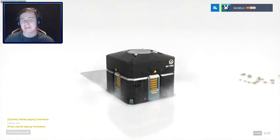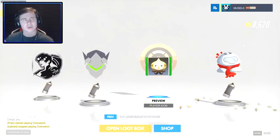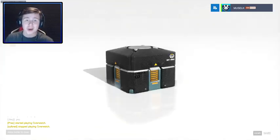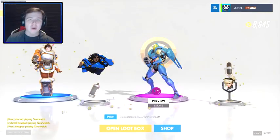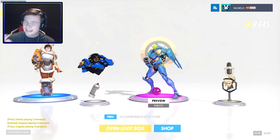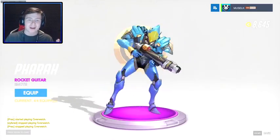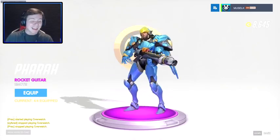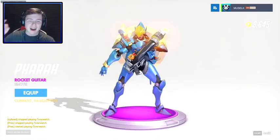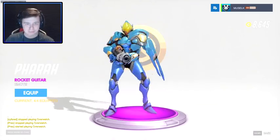Voice lines in these boxes never really make sense to me, but if they sound cool, they sound cool. Now, there are 11 new Legendary skins - or 12 maybe - basically all of them. I had a look through the list, they are completely awesome. And on top of that, there are also 24 new dance emotes added to the game, one for every hero, plus stuff like a sitting emote for Orisa and Sombra. The first one is gonna be Pharah playing the Rocket Guitar - holy shit!